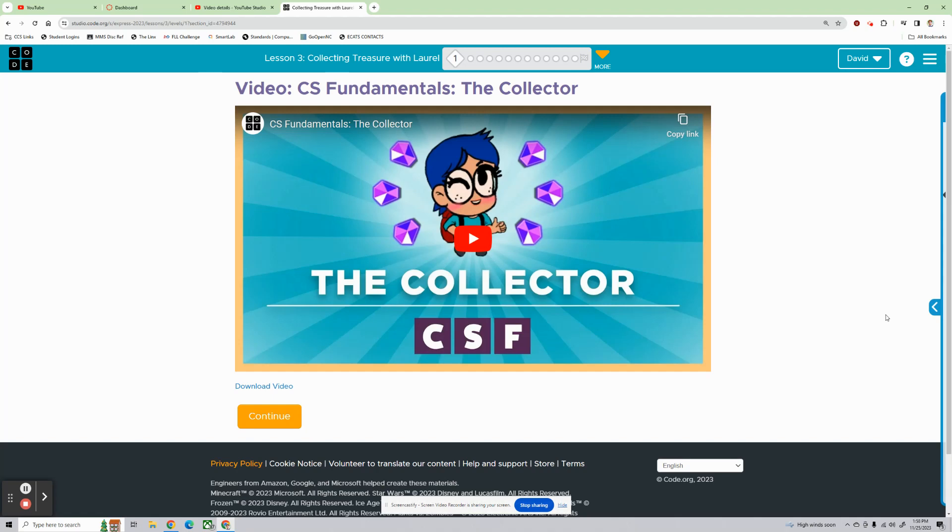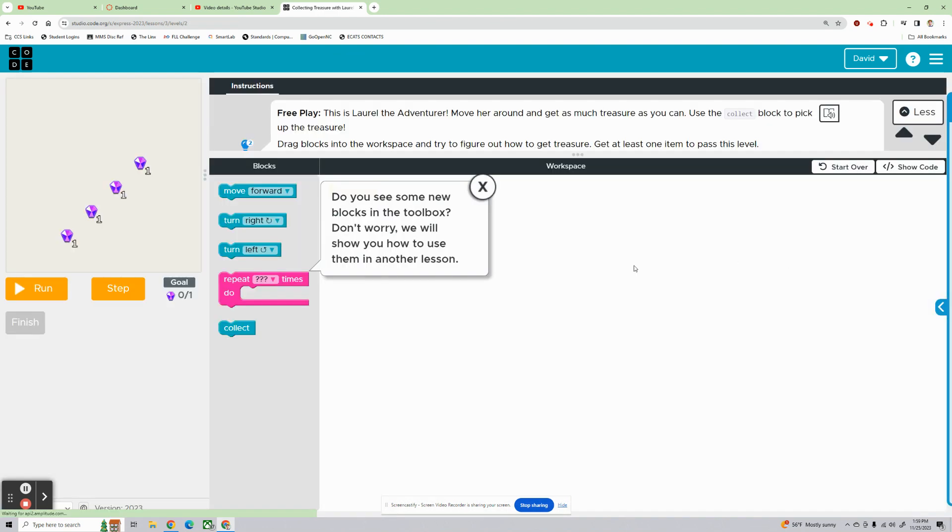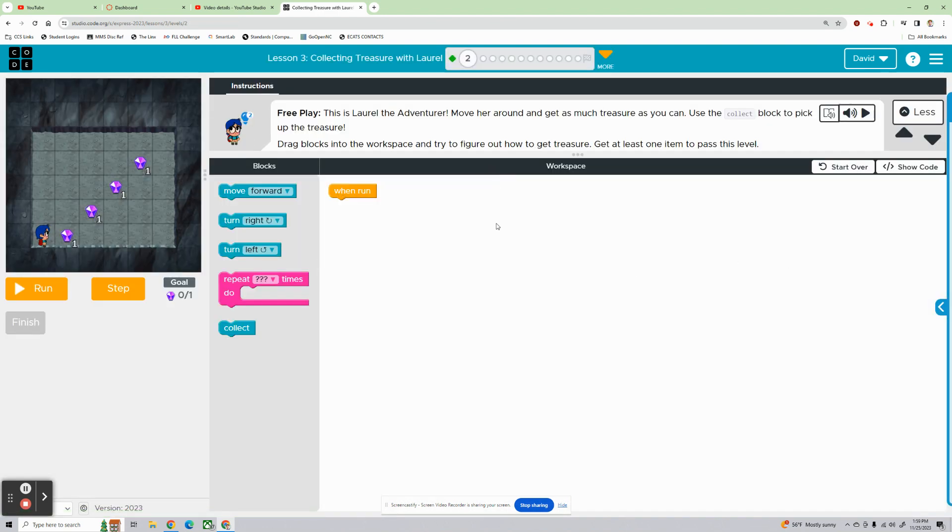Hey guys, it's Mr. Decker here once again with a new lesson video. We're in the Code.org Express curriculum, and we're looking at Lesson 3, Collecting Treasure with Laurel. We're going to jump past Bubble 1 with this video and get started with the coding on Bubble 2. Let's go!